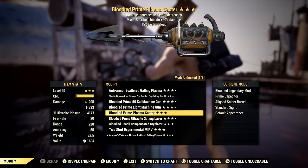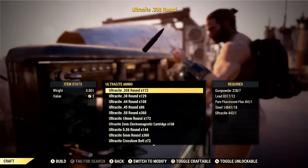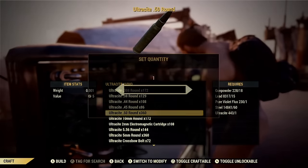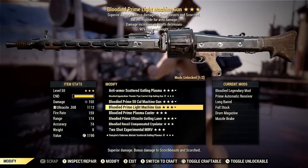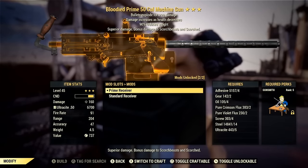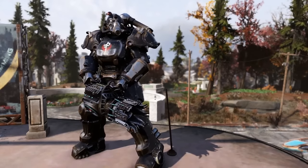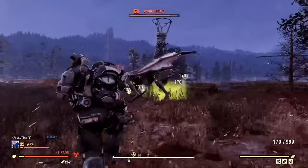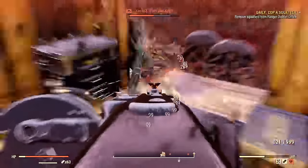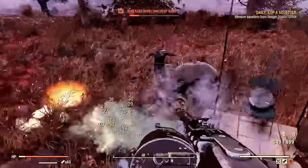For weapon mods, if you have the ability to, you should prime all your heavy weapons for two reasons: extra damage, and ammo efficiency — you can craft prime Ultracite ammo in larger quantities, which is very important for a heavy gunner since we go through so much ammo. Other mods are inconsequential; go for what gives the biggest ammo capacity and highest damage. For new players, you don't need god-roll weapons to use this build efficiently. You can make do fine with even a one-star Bloodied heavy weapon while you work towards the god rolls.